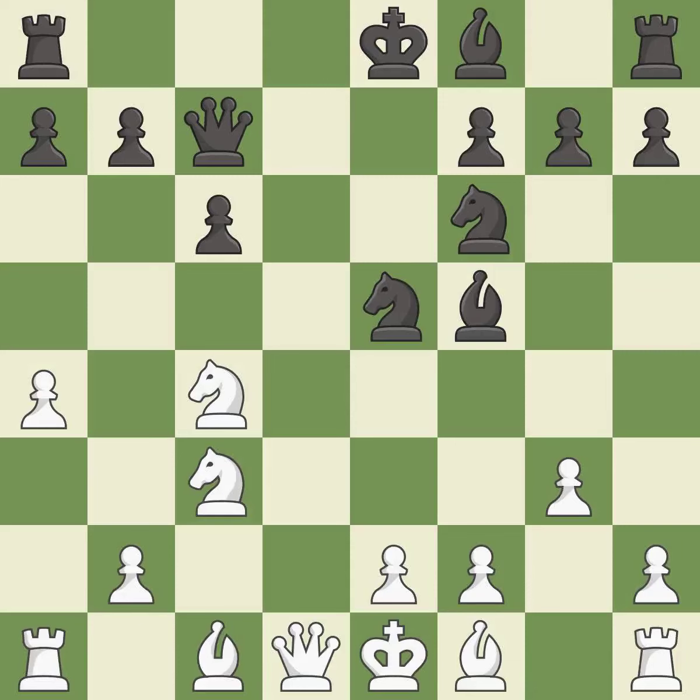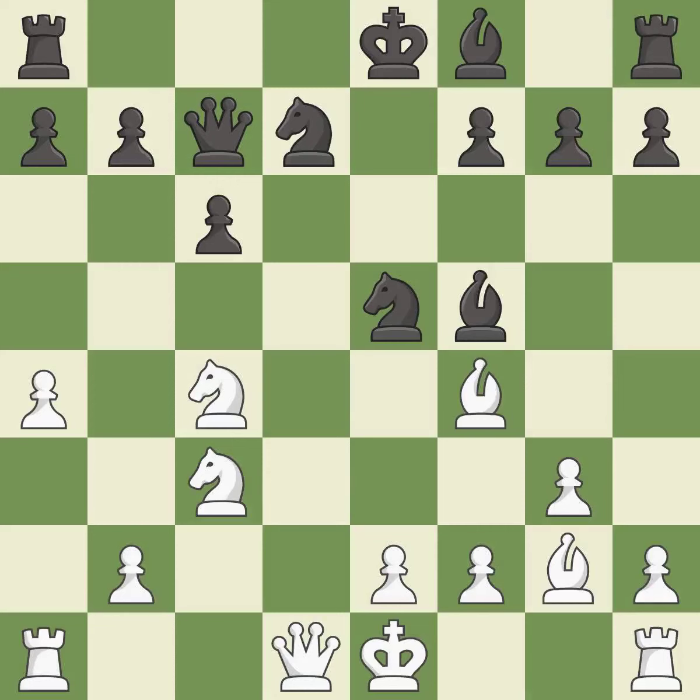Nxe5 captures the e5 pawn and attacks the knight on c4. Bf4 develops the bishop toward the center and pins the knight to the queen. Nfd7 defends the pinned knight on e5. Bg2 places the bishop on the long diagonal in a move called a fianchetto.